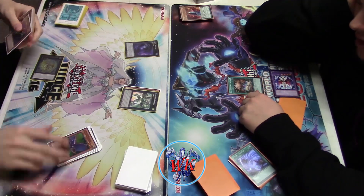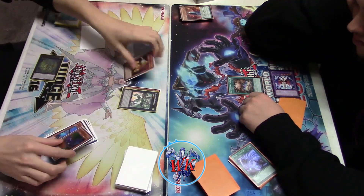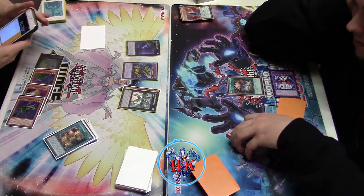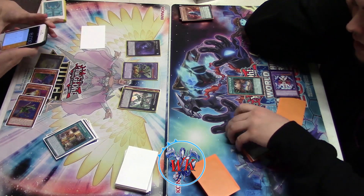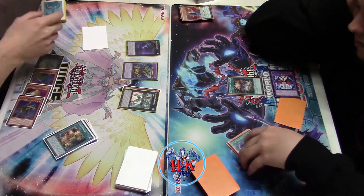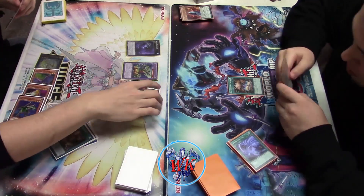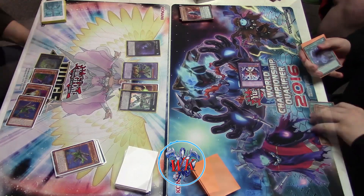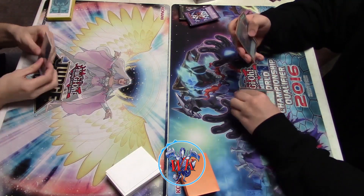Vanity's Ruler — it's called. Okay, I just looked it up mid-commentary, that's why I may have been losing my train of thought. This card — your opponent cannot special summon monsters. It's a level 8 Light, 2500 attack, 600 defense. Okay, it is Vanity's Ruler — that's the card I'm talking about. So yeah, I have to scoop that game. No good.